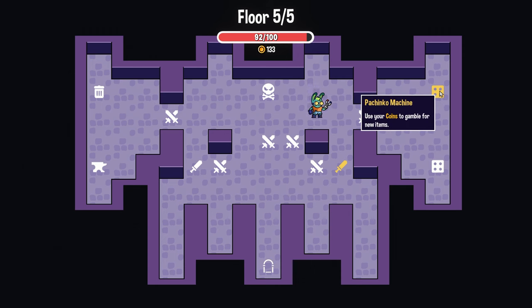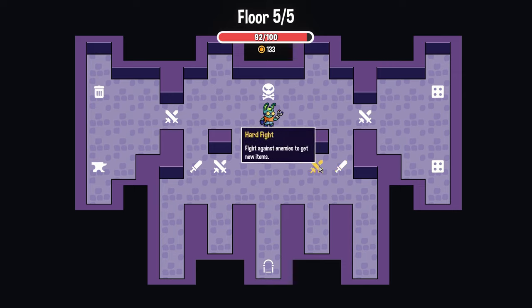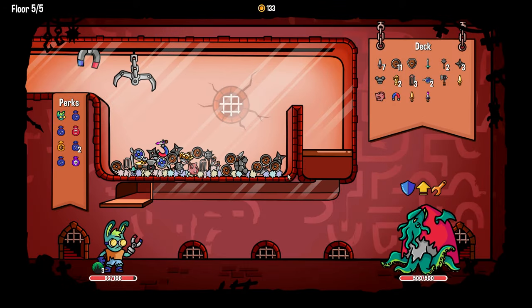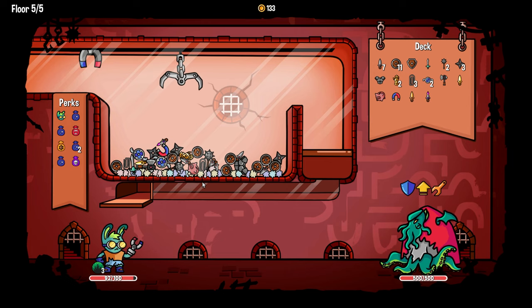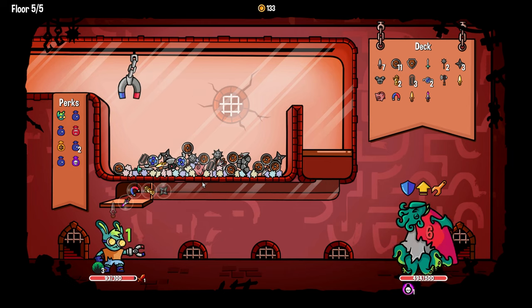'Use coins to gamble for new items' — I'm a blacksmith, I don't really want to do any of that. Let's just do the boss fight. There's Cthulhu Lord Squidula. I would like to grab the gauntlet — we also have 133 dollars so our gold daggers are doing okay.